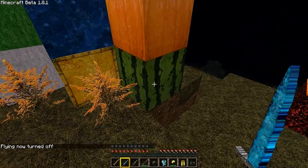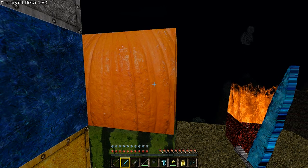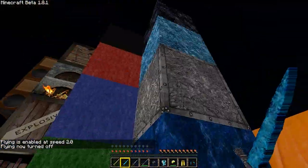We have watermelon — looks good. Pumpkins — probably my favorite part of this texture pack. Looks like he took a picture of a pumpkin and added it to it, looks very nice. Top of the pumpkin looks great.